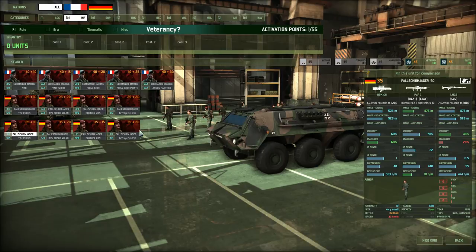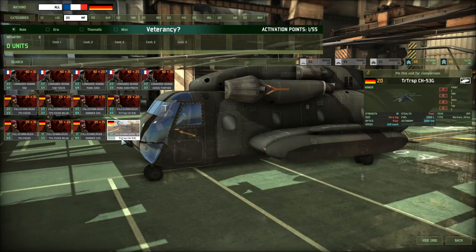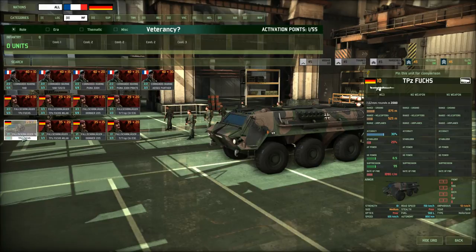Ask yourself: is this Fallschirmjäger 90 really supposed to be airborne? Do I need that big chopper? Or can I bring them in a Fuchs to make it even cheaper? Are they going to be main infantry killers? If so, bring them in a Fuchs.